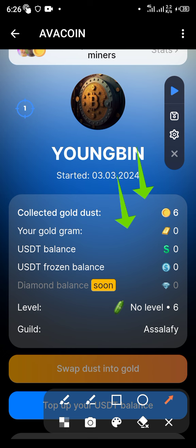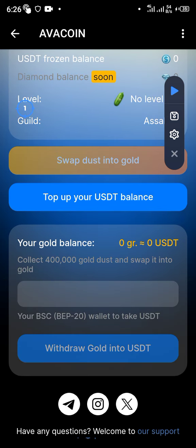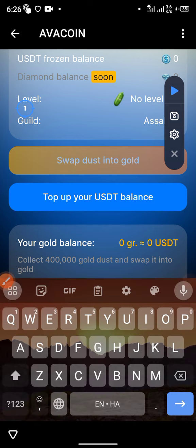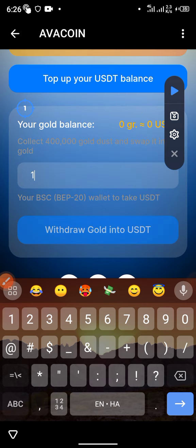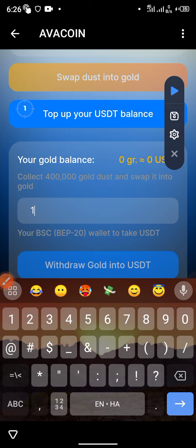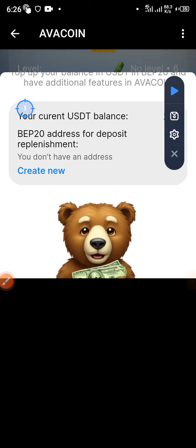One gram is equivalent to about 65 to 67 dollars. If you want to withdraw, you go inside the gram section — the minimum is 400,000 coins for one gram. One gram equals approximately 64 dollars. If you want to top up your wallet for other purposes, you can create a new wallet address right here.